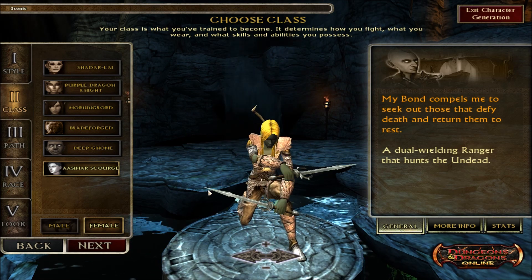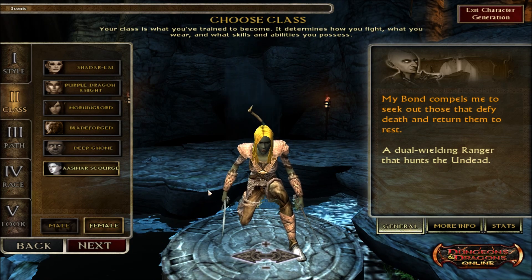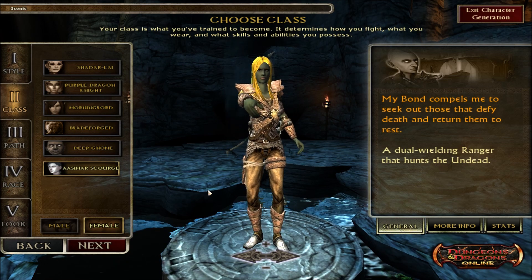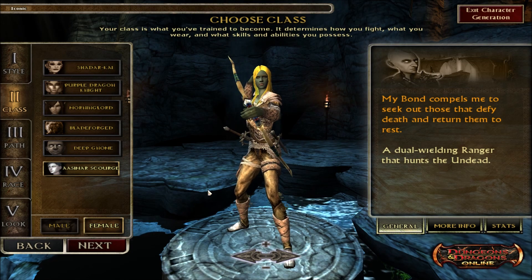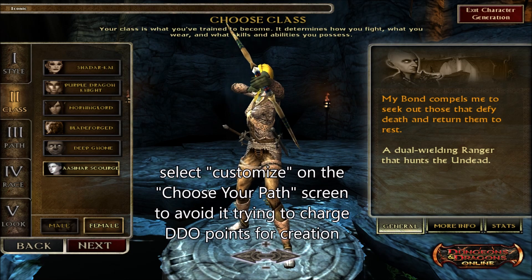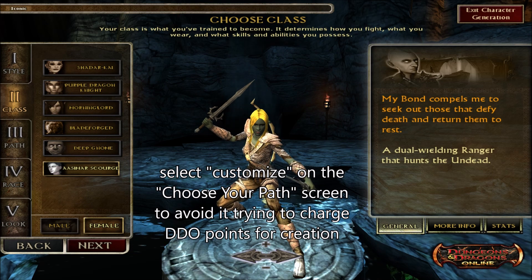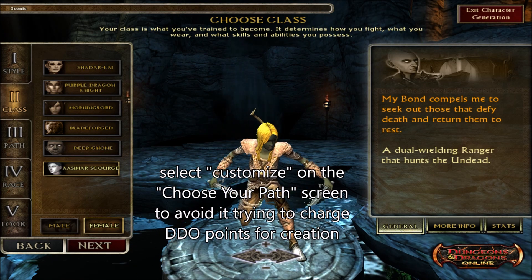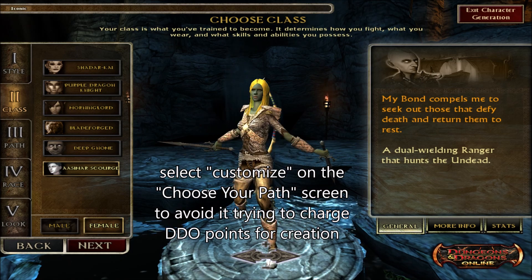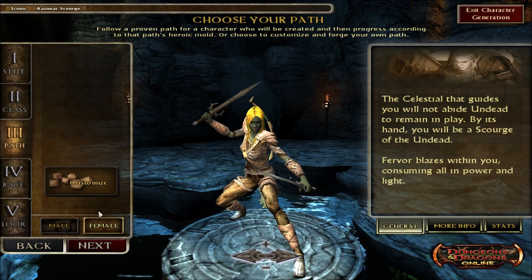For those of you who are planning on getting on Lamannia but haven't yet — when I first logged on, I had some trouble trying to get this Iconic Aasimar working. At first, it wanted to charge me 1295 points to create one, and then I tried again and it was free. The whole character creation process — Lamannia is the test server, so it's expected for things to be a little buggy. If you are having trouble creating an Iconic Aasimar, just exit out and try again before giving up. Hopefully that saves you a little bit of frustration.